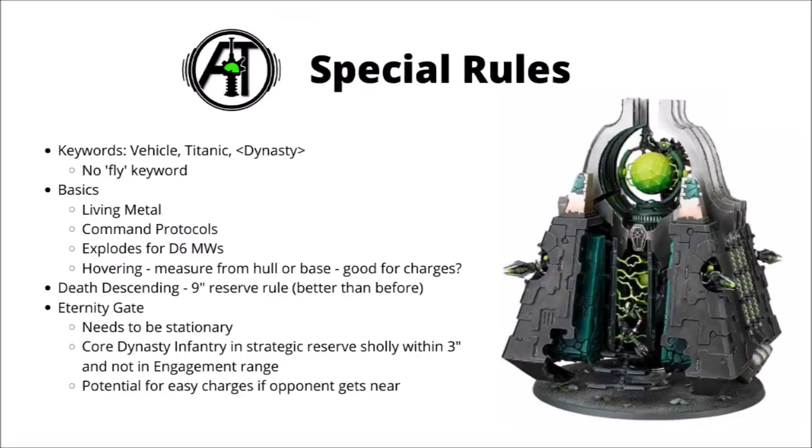In terms of special rules, we'll start with keywords. It has the vehicle and titanic keywords — titanic actually being a bit of a downside, as it means that you are targetable over obscuring terrain, though you won't be able to see over it yourself. It's also lost the fly keyword that it had on its previous datasheet, which can potentially be a bit of a problem when negotiating round terrain, particularly on the slightly more terrain-dense boards that Games Workshop recommends for 9th. It of course has living metal to allow it to heal a wound per turn, command protocols, and the explode special rule — 4D6 mortal wounds at 6 inches around it, so it has the potential to go up with a very big bang. It has the hovering special rule, meaning you measure to the hull or the base whichever is closer, which could be good for charges against units high up in very tall buildings. It has a built-in deep striking mechanic called Death Descending — basically the standard reserves rule, coming in 9 inches away rather than 12 inches as the previous incarnation required. It could be pretty surprising for the opponent to have such a massive unit pop up quite so close to their army.